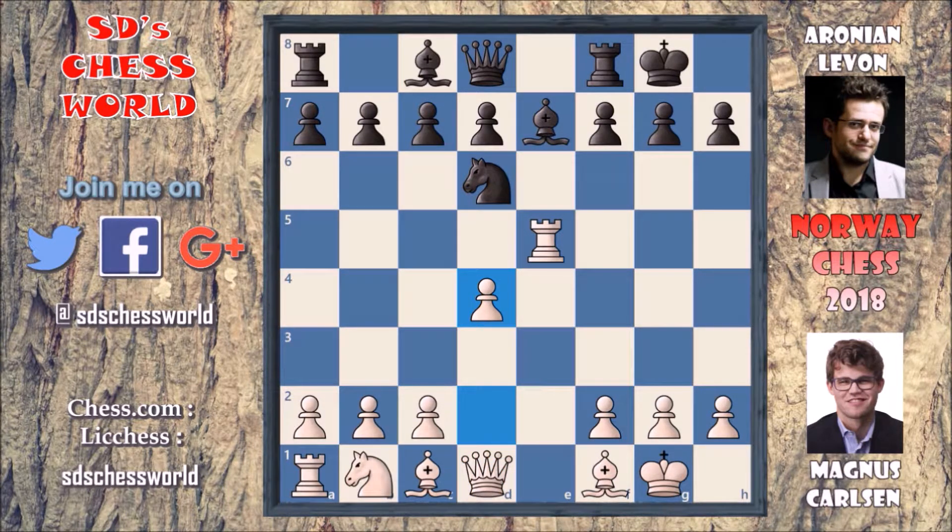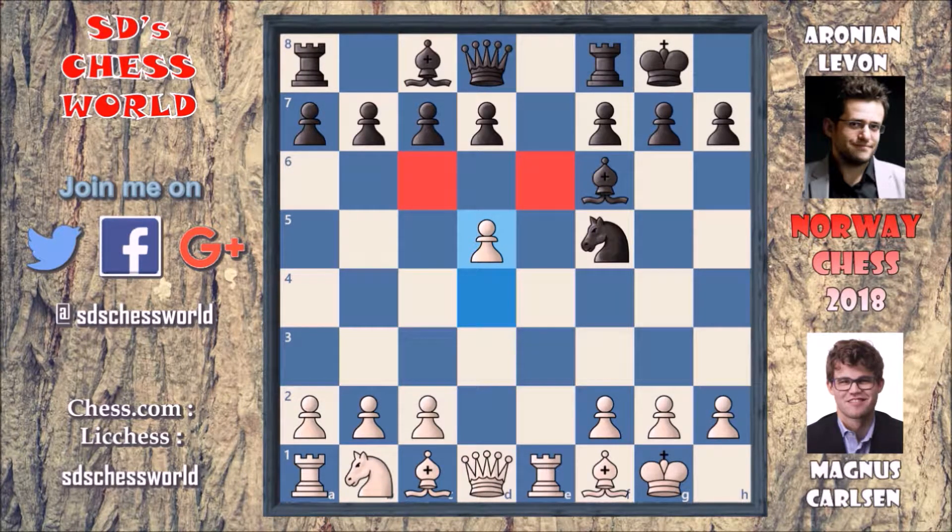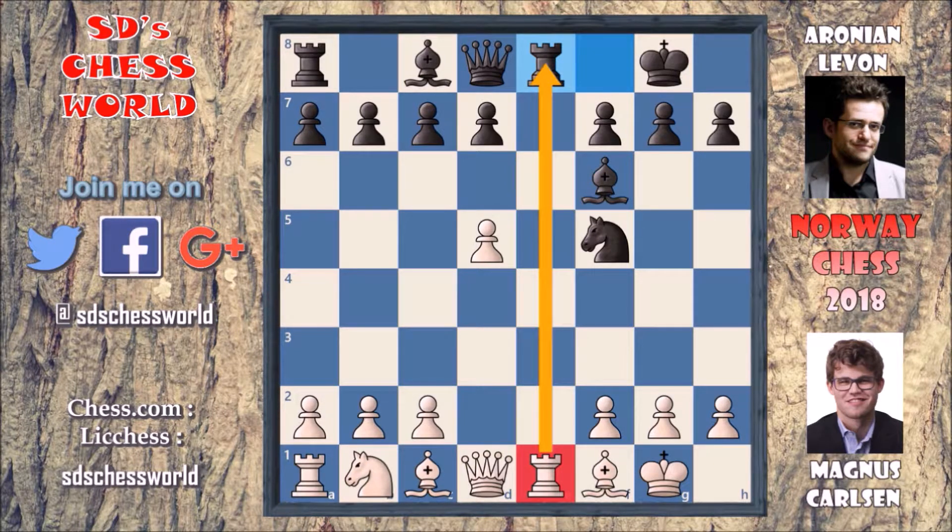After that bishop to f6 was played, attacking on the rook, rook goes back to rook to e1. And after that knight to f5 was played. Now this knight and this bishop are attacking on this pawn and it is only supported by the queen. So Magnus puts the pawn on d5, and now Magnus is grabbing these two squares, e6 and c6. Here Levon goes for rook to e8, now taking over this e-file.